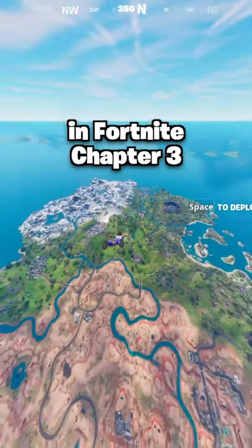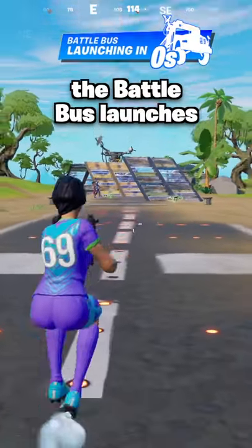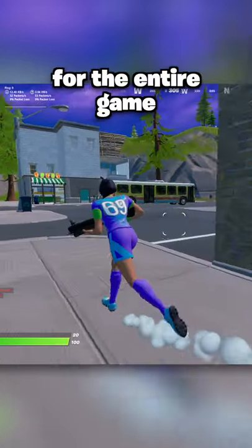Here's how to increase your FOV with the new glitch in Fortnite Chapter 3. On spawn island, start running and slide right before the battle bus launches. You'll now have a super wide FOV for the entire game.